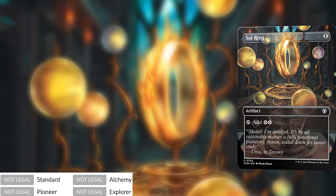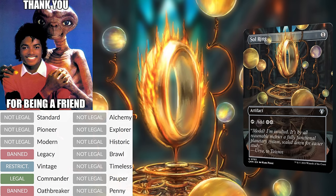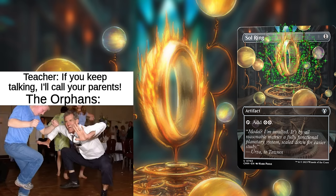Everyone loves Sol Ring, but the only format we can really play it in is Commander, and Commander requires friends, which is a problem because daddy keeps scaring those away with orphan jokes. So how do we play Sol Ring while still making orphan jokes?